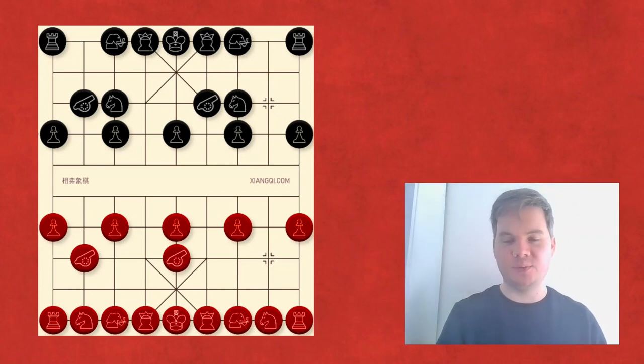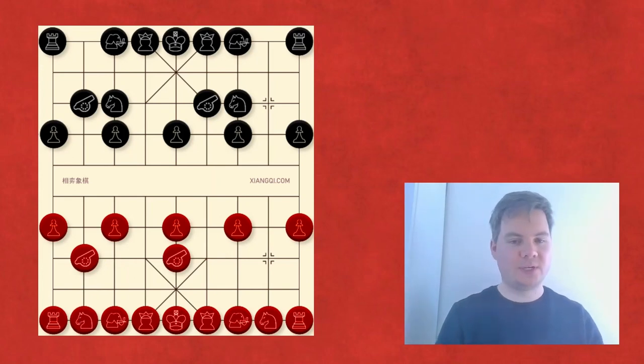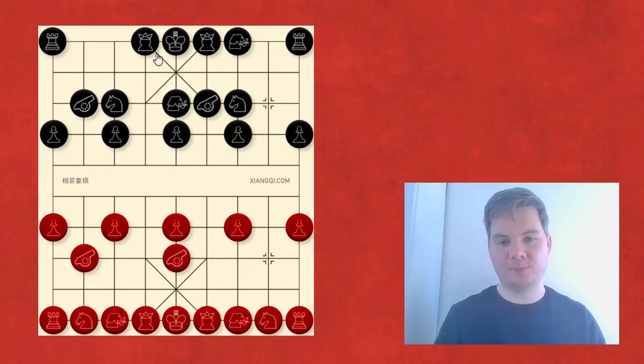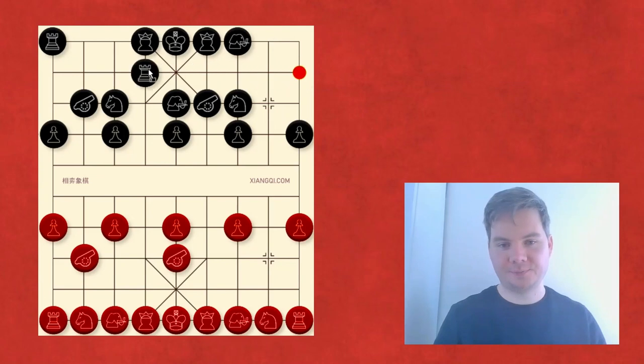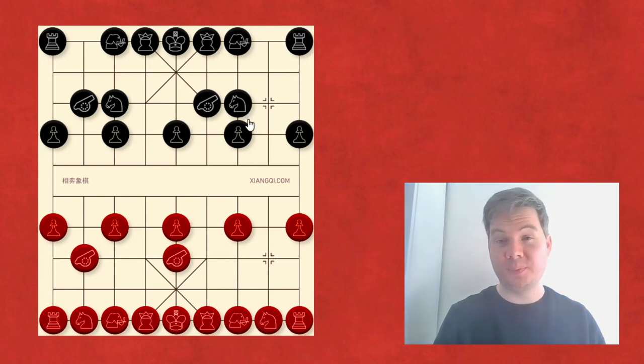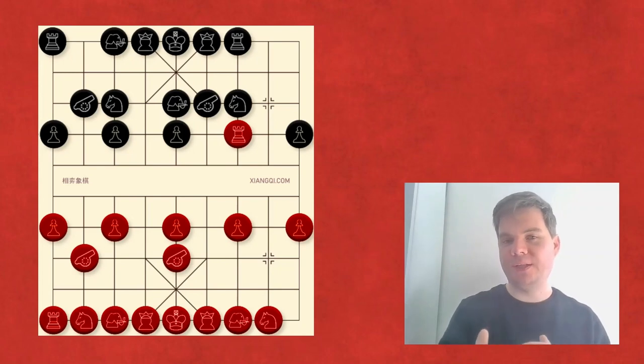For black I could also recommend the Sandwich Cannon — a bit more solid, named because the cannon is between the horses. It's somewhat defensive; red can have trouble developing a horse because of a skewer, but otherwise black sets up a solid position. By developing pieces and adjusting if red targets an exposed horse with a rook, this system works rather well and is flexible.